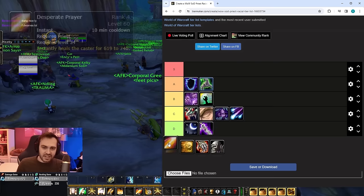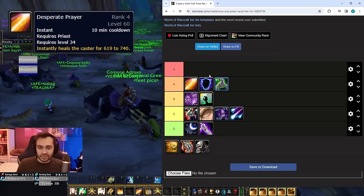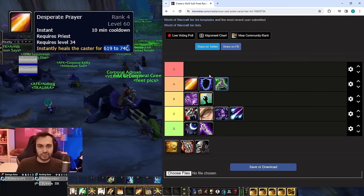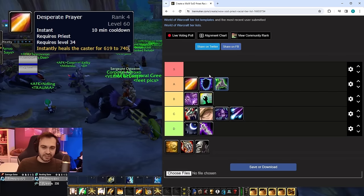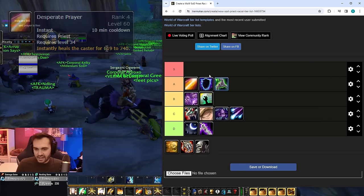At the top of A tier we've got Desperate Prayer, and it's starting to get serious. It's a very strong heal — at level 40 it's probably going to heal you for around 25 to 30% of your HP. When you combine this with something like Stone Form to remove wound poison, it's a very powerful survival tool to help you get to your next Penance cooldown as disc. For shadow, it could be a great last resort — popping out of Shadowform to buy yourself more time. It's also completely free, costs no mana, and doesn't proc the five-second rule.